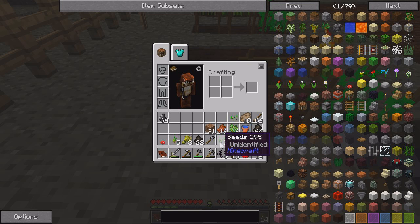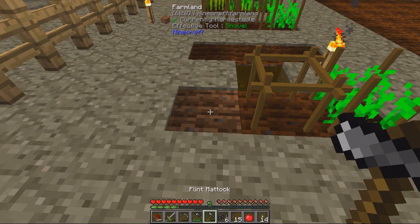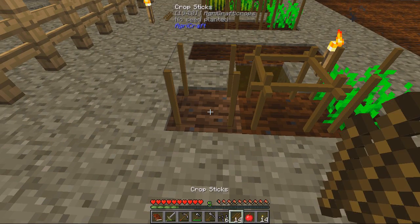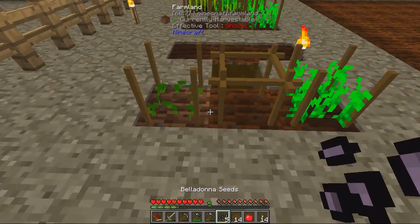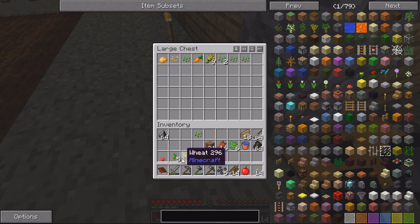At some point we're going to need the seed analyzer because we're getting lots of weird seeds here. Let's go ahead and throw that in - that might be able to get us a mandrake. Let's put seeds and foods in here - oh, we have a carrot up here.